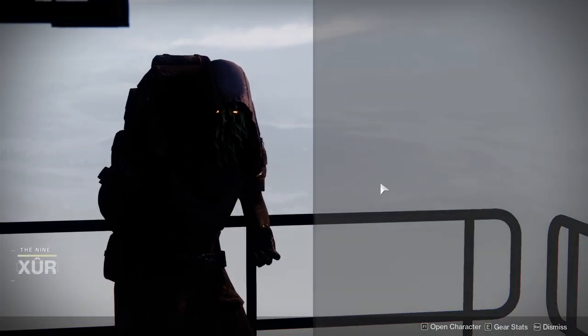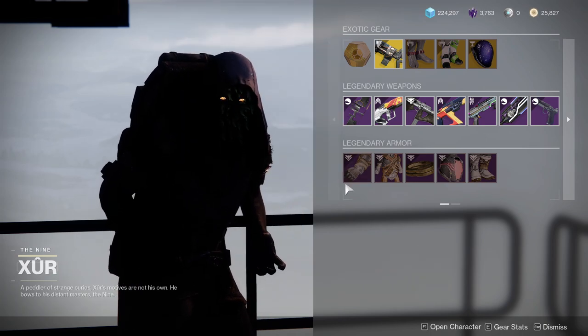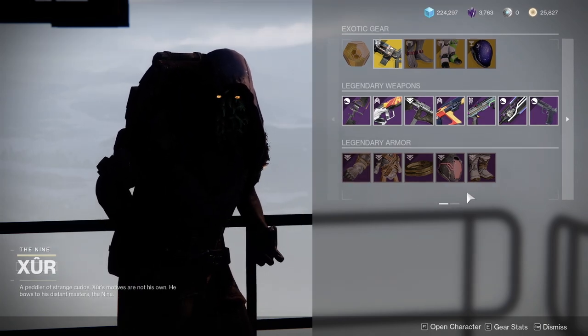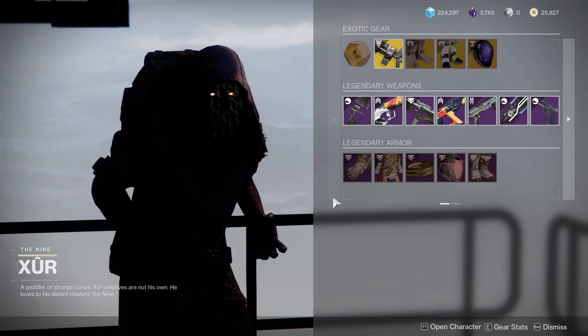There's Xûr in the hangar in the tower. He's currently selling the Season of the Hunt armor set, so if you guys missed out on this the bajillion times it's come around, you can pick it up now. I think it's okay.